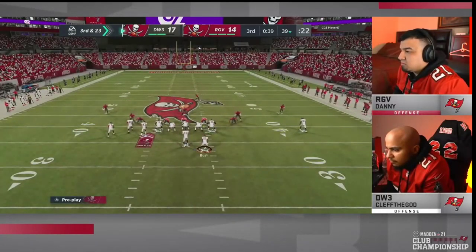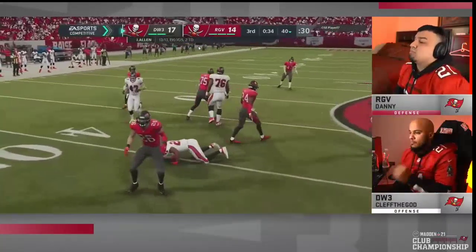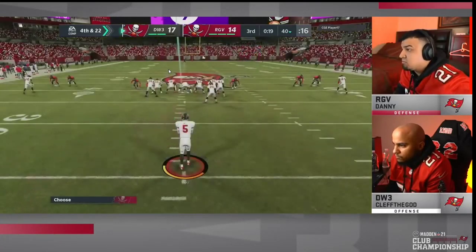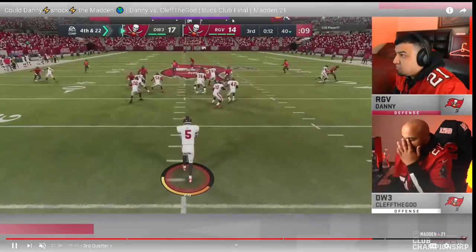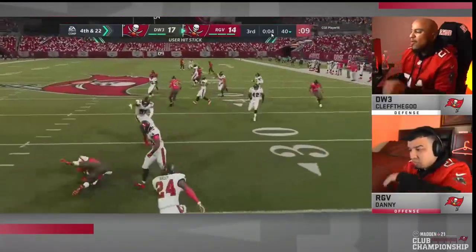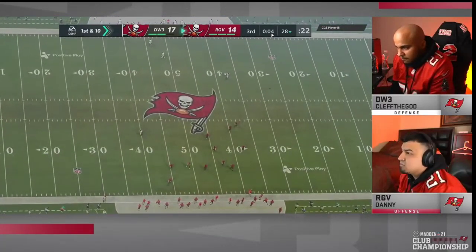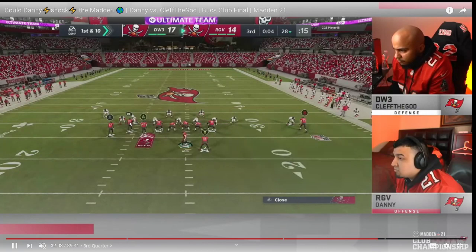Danny's going to get the ball back and basically start the fourth quarter. Clef doesn't have a ton of time on his punt — you always want that to go out of bounds so you don't risk Danny getting a big play. Danny should consistently go back to curl flat — it's the best play he had in this game. He goes to what looks like flood with a crosser — I just don't like that concept. Danny essentially had an all hot-route flood on the left side with a crossing tight end coming over an in route. Those routes kind of run into each other — not his best route combination.